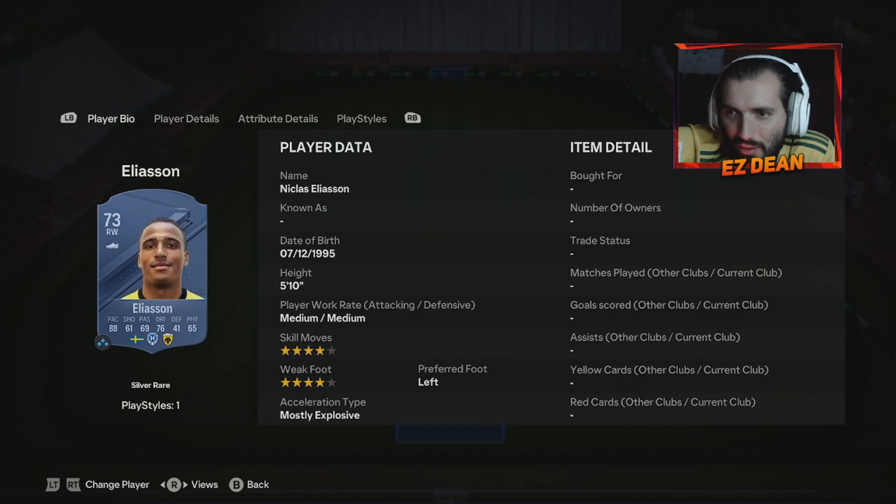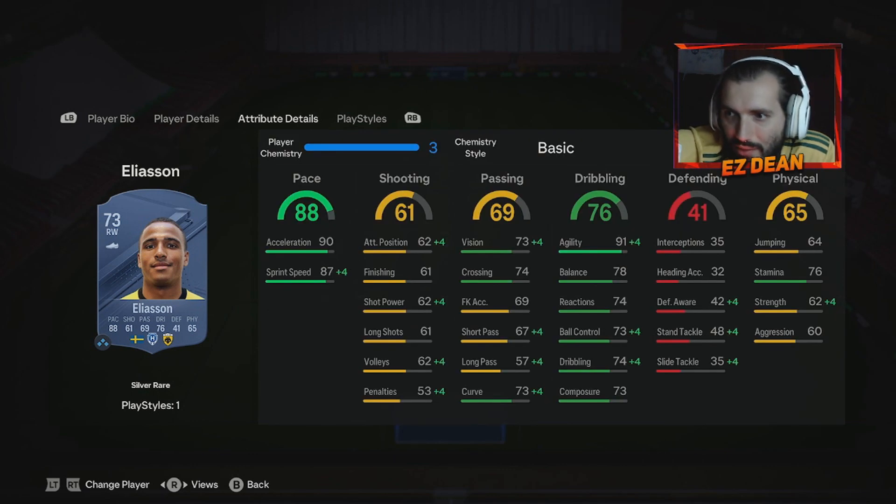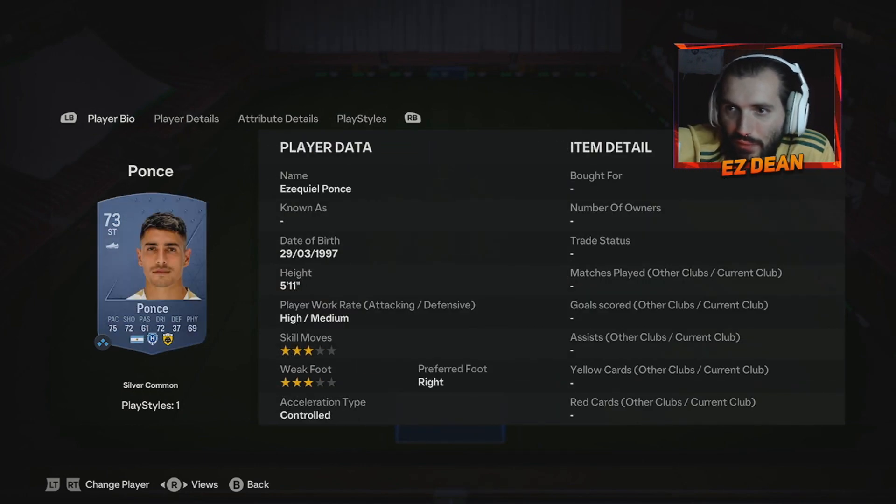Then we have Eliason — five foot ten, four star skills and four star weak foot, left footed. So you can stick him on the left or the right; he's going to be able to cut in, or run straight in behind on the left mid position, play through pass the defenders, and hopefully bag a couple. Really good pace, really good dribbling, and passing stats are pretty solid in terms of vision and crossing. So he's more of a get-him-in-behind or get-him-crossing type of player. Looks like a really solid little card with his four star four star.